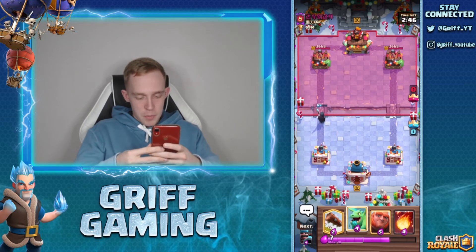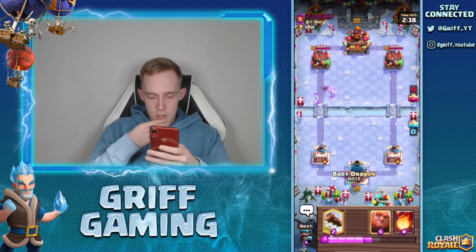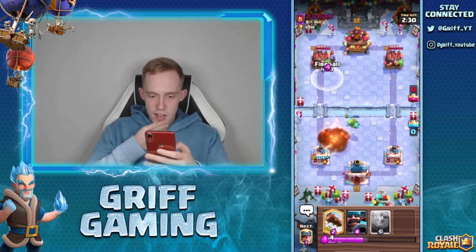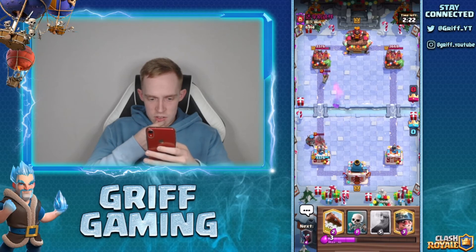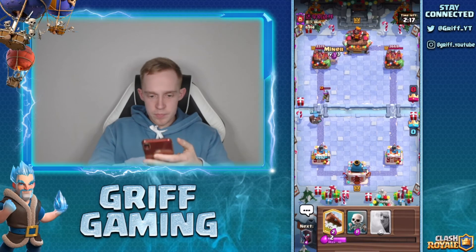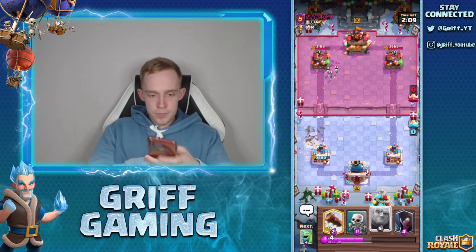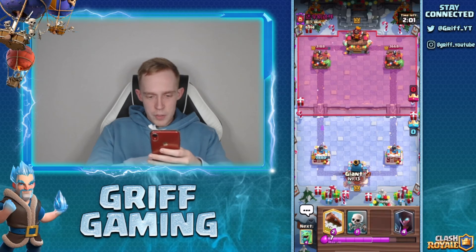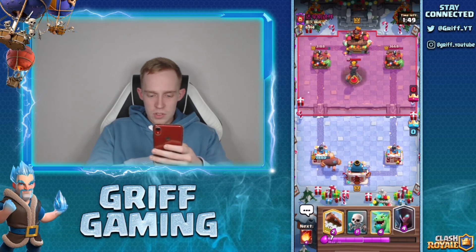Fire Spirits — don't really see Fire Spirits often. Skeletons, Fire Spirits — what is this guy playing? Baby Dragon in the back. He plays Musketeer; I'll trade Fireball value there. Hunter should stop that Hog — more or less one hit. Going Miner up here, nice Log. Damage advantage. Probably going Giant in the back; we've got Log ready so he doesn't have Fire Spirits in cycle. Infernal Tower — okay. Going Night Witch.